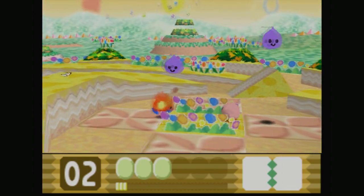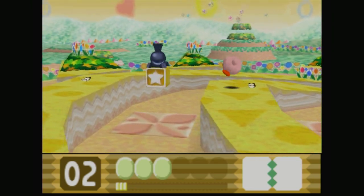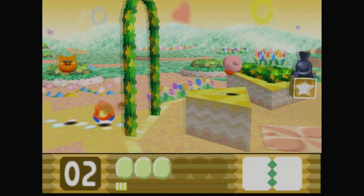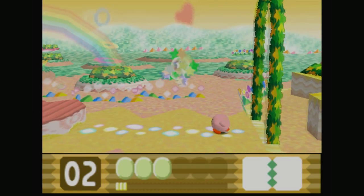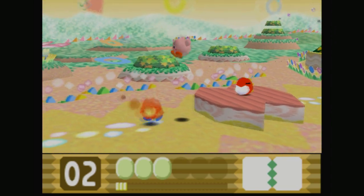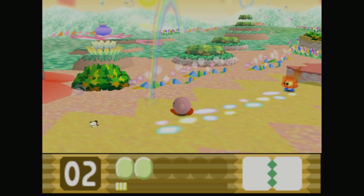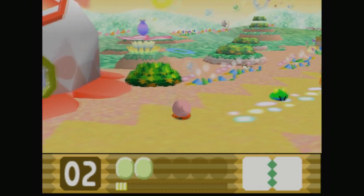As we go through Ripple Star, Ripple Star has seen quite a number of appearances in terms of remixes, at least for the map theme of this planet. You first hear it remixed in Kirby Superstar Ultra - it was remixed in the Helper to Hero mode, which is pretty much a boss rush where you use the helper characters instead of Kirby.